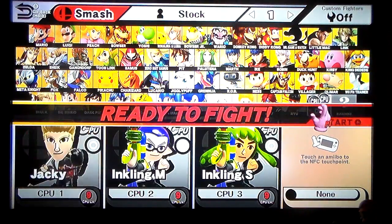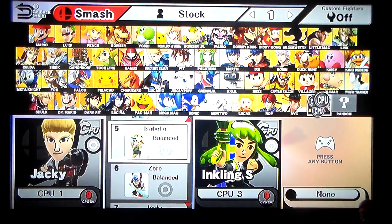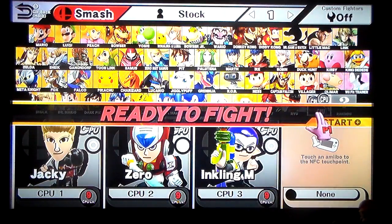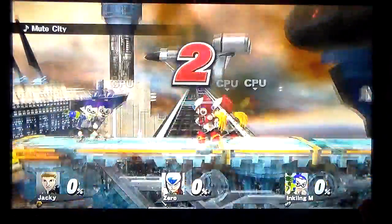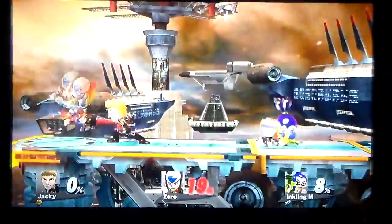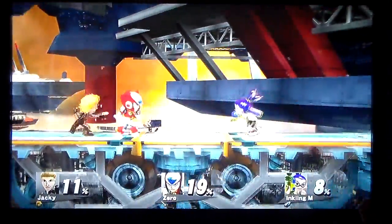Alright, so that means Jackie, Zero, and Inkling male will be in this battle. For this last match of this really strange 8-man smash episode — I didn't change it to 5-stock, but who needs 5-stock? We actually have one of each character class here: one Brawler, one Swordfighter, and one Gunner. So that's neat how that turned out.